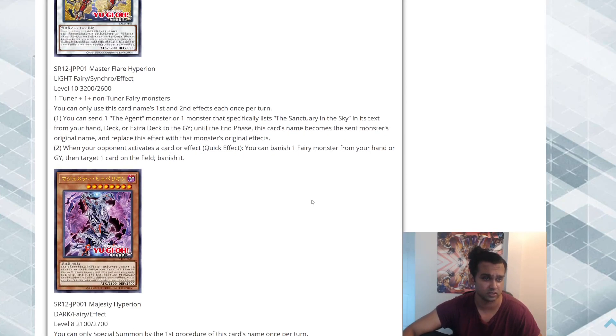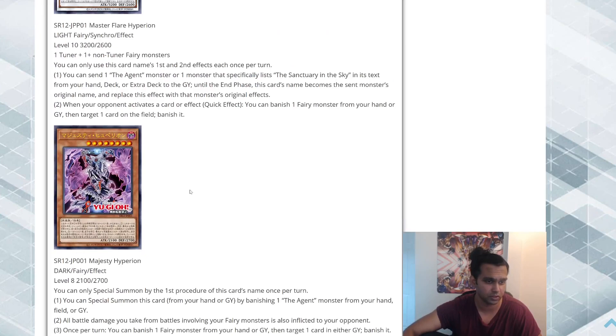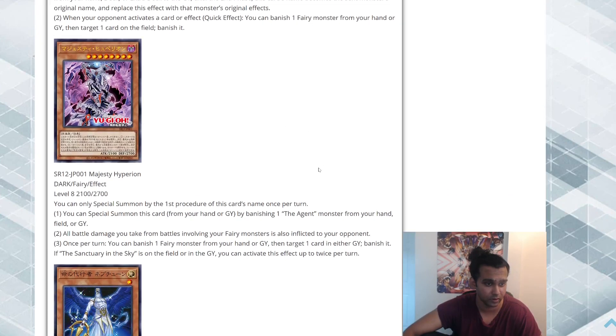The second card is the main deck monster on the cover — Majesty Hyperion — and interestingly it's DARK, so I don't know if the Agent cards were DARK in the past or a mixture. Dark Fairy Effect, Level 8 — so there's probably a Level 2 Tuner somewhere in the archetype, or you could just splash other Tuners since the Tuner can be generic. I'm hoping it just has a special summon effect, because if I'm Tribute Summoning for this in 2021 that's not happening. You can only special summon via the first procedure of this card's name once per turn — good sign.